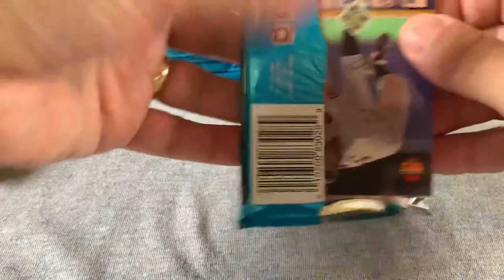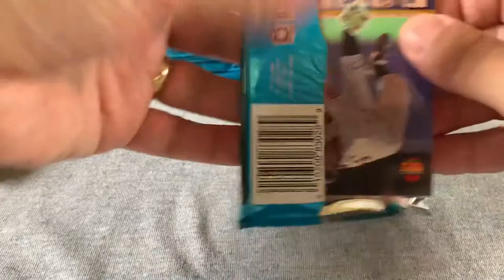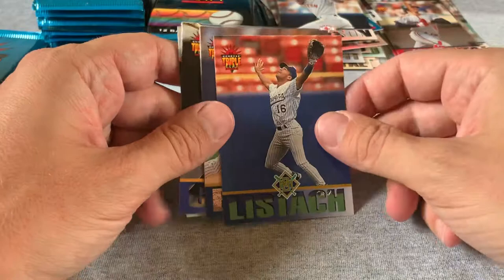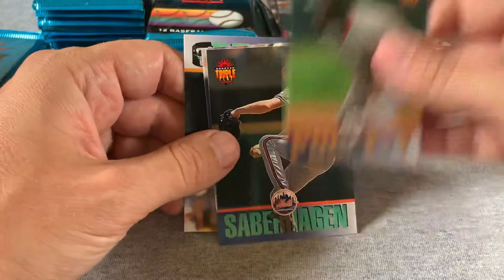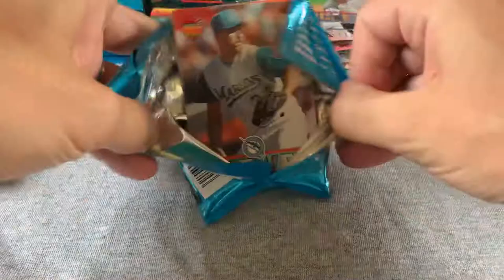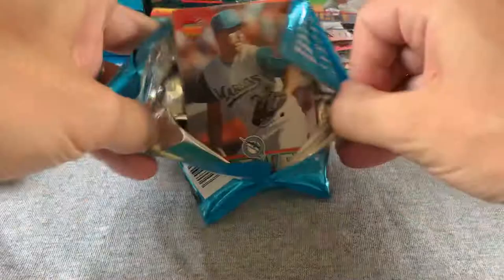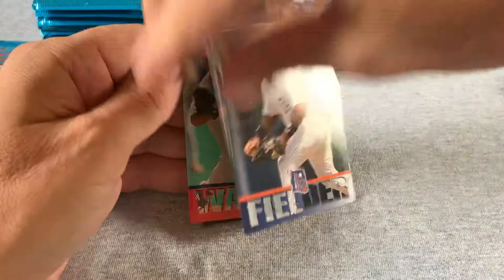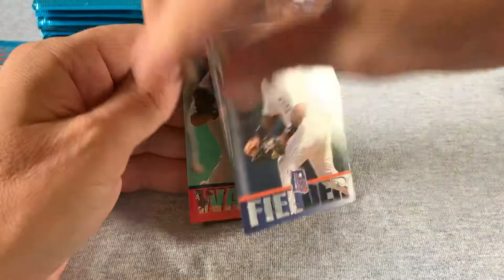That Bones guy again, another Brady Anderson, Molitor, Wally Joyner. Another Kirby Puckett, another Saberhagen, Ozzie. Another Palmeiro and starting to see a lot of repeats now — the Pedro Martinez you don't want, another Dwight Gooden. Yeah, a lot of these cards I've seen before.